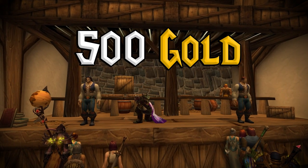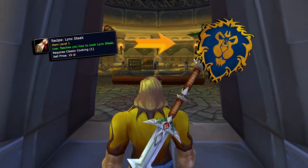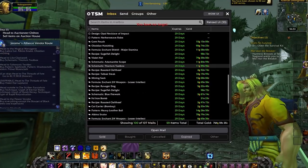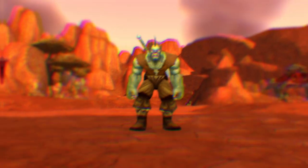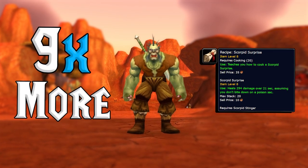500 gold is usually a good value. Transferring recipes is profitable as well, since some recipes can only be obtained from Alliance or Horde vendors. For example, the Beer-Basted Boar Ribs recipe is 18 gold on Grobulus Horde and only 2 gold on Grobulus Alliance. Meanwhile, the Scorpid Surprise recipe is 9 times more expensive on Alliance than Horde.